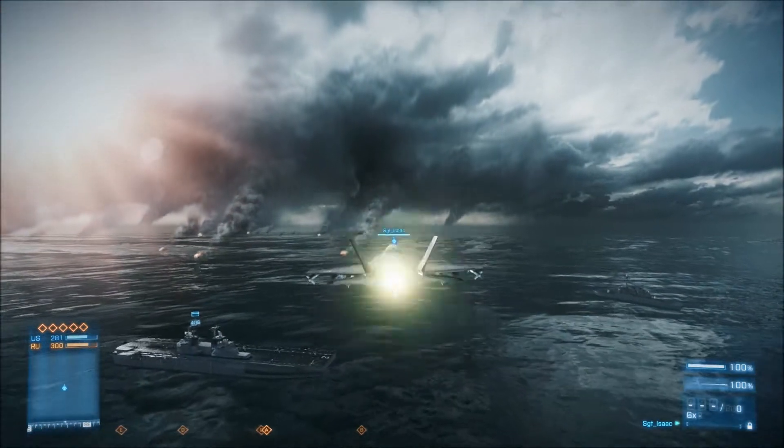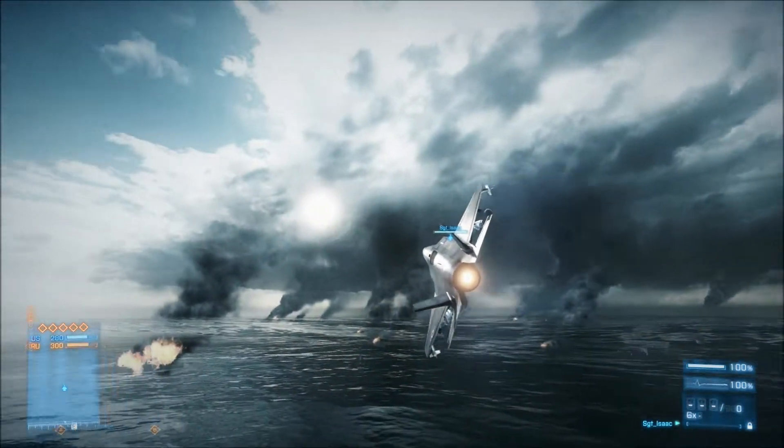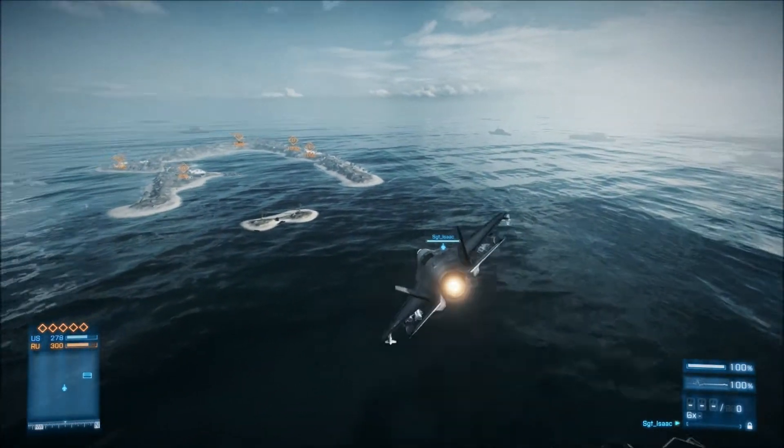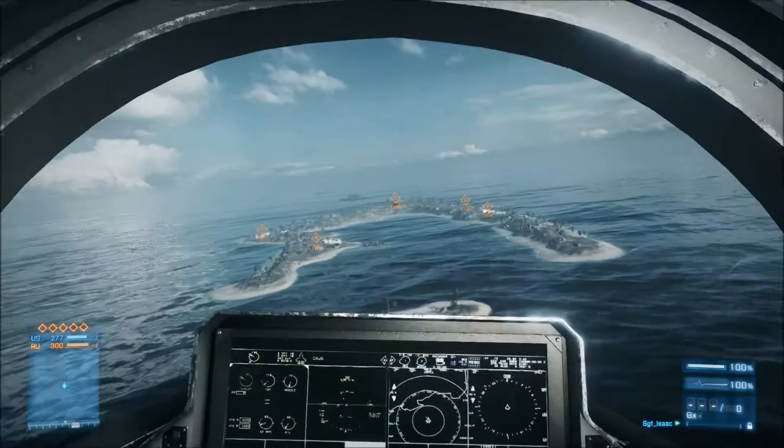Shift is the speed boost. You press S to slow down, which will tighten the turning circle of your jet. Press it while turning and it slows down to speed.